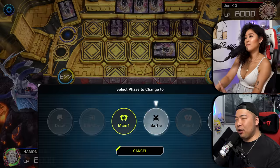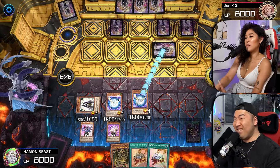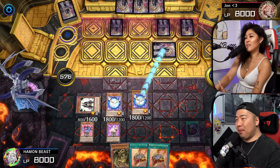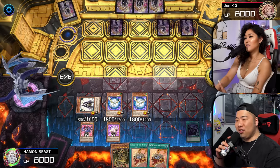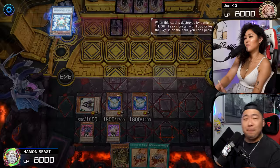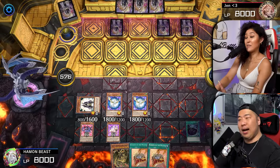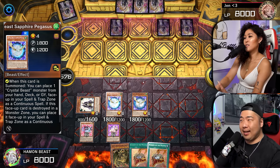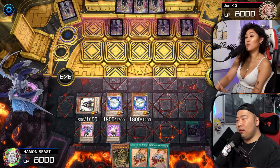We're going to enter the battle phase and swing into your face-down monster. The Nova Summoner! So Nova Summoner will summon something out. He still has one more attack left — I do not, because the Pegasus can't attack since it was summoned off a Summoner Monk. So I cannot attack again. Then that makes this really easy — we're going to Normal Summon Ra's Disciple. We're going to activate Ra's Disciple. Do you have Ra in your hand?